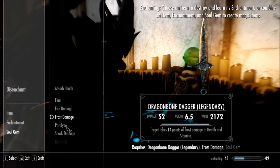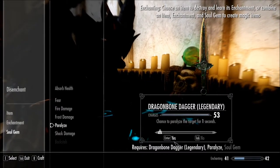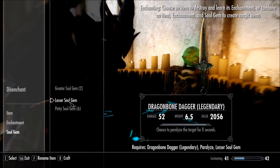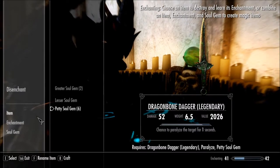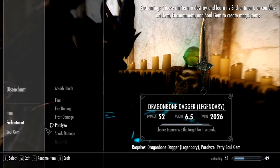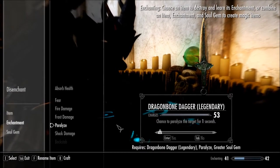Actually, no. Let's try this. It's 25 for 53. I can deal with the one second, because in that one second with a dagger you can attack like twice or something. That would work. With the patty and lesser it has 13 charges. With the greater it has 53. I'm going to quickly run back and get myself another soul gem because I'm really curious now.